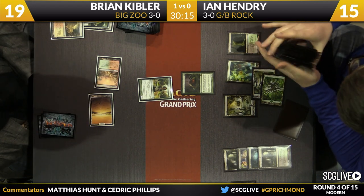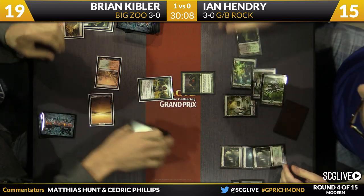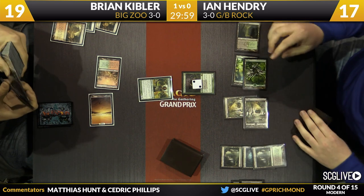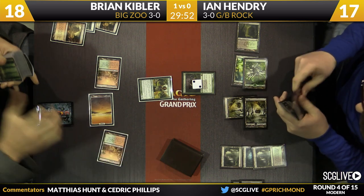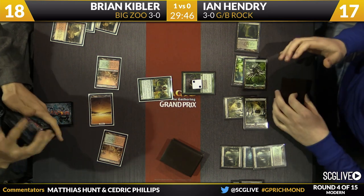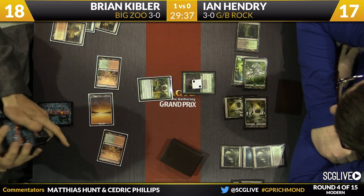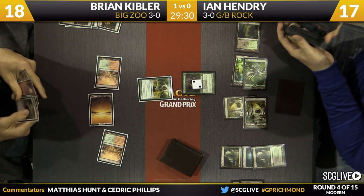He takes two, gains two, and now has a 4/4 safe from Bolt and Lightning Helix. That forces Kibler to have a Path to Exile, which I believe he does have in his hand. That's one of the strengths of Ian Hendry's deck — his creatures are Obliterator, Ooze, Tarmogoyf, Courser of Kruphix. Dark Confidant is really the only creature that dies to Lightning Bolt. Kibler's going to search out a Stomping Ground with Arid Mesa, and we'll see exactly what he's got — he has that Blood Moon, which isn't going to play a huge role, and a Path to Exile in hand.